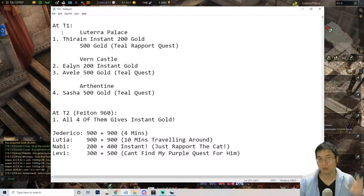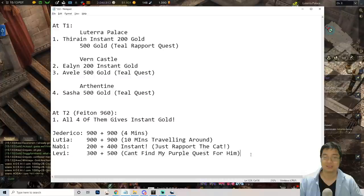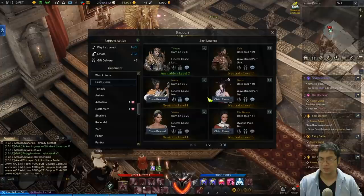Looking at tier 1, at 700 reputation you get about 1,900 gold. For tier 2, you can easily get 4,020 gold in less than 30 minutes, and there's 800 more gold to get, so there's about 5,000 gold total for tier 2. If you do both, you get close to 7,000 gold very quickly.